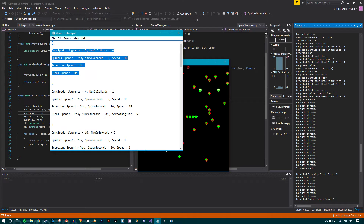In my document here for wave one, you can see the scorpion was not supposed to spawn, and he didn't. The flea was not supposed to spawn, and he didn't. So in wave two, the scorpion was supposed to spawn after ten seconds, and that's exactly what he did.